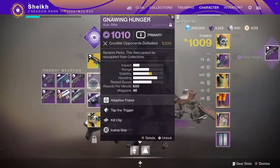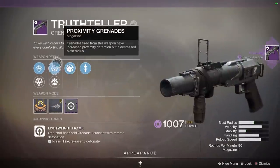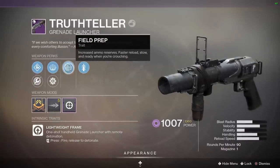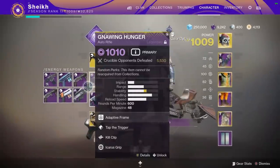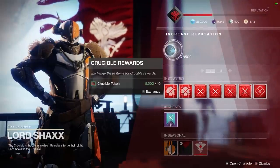A Truth Teller - returning grenade launcher, energy slot - field prep, quick draw. I mean it's really good perk rolls here. If this was something like auto loading holster I would be really really into this, but okay, we'll hold on to it. Not bad at all man, this is kind of nice honestly.